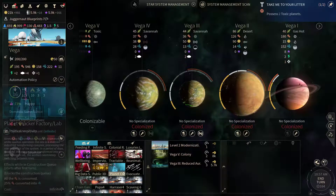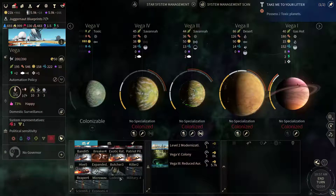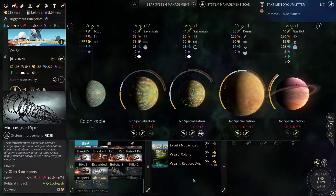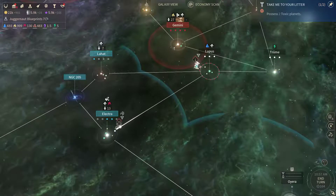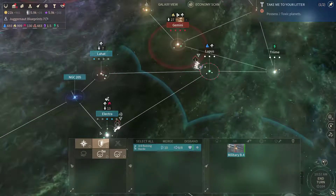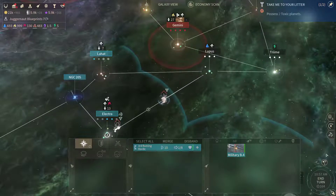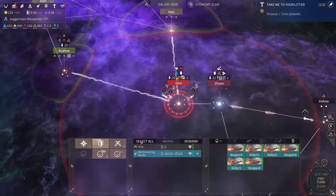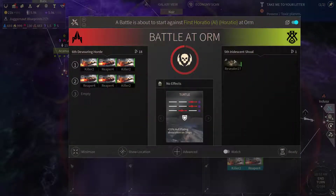That's Level 2 Modernization. Now let's send this Behemoth that way. Got more scouts coming in this way, so let's remove them.